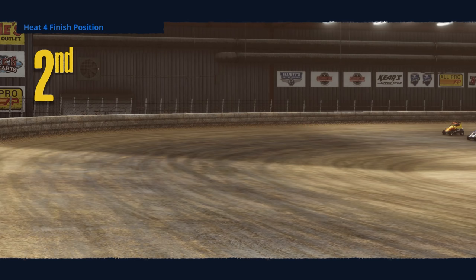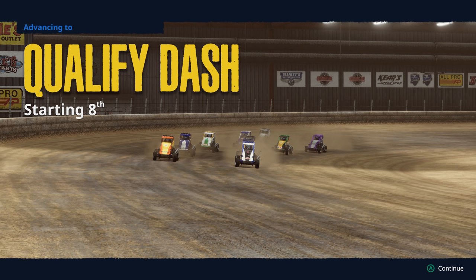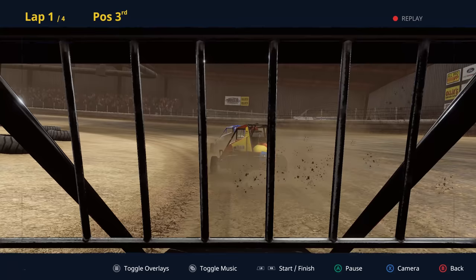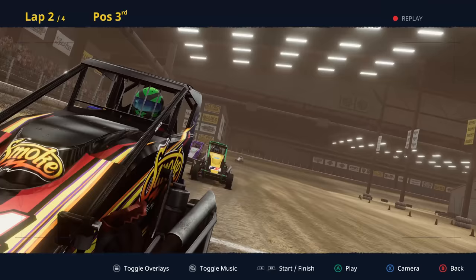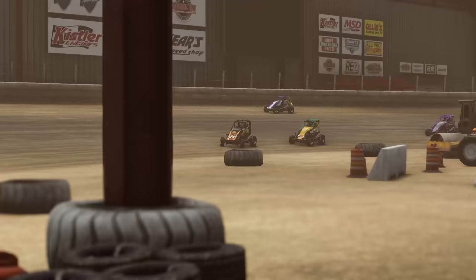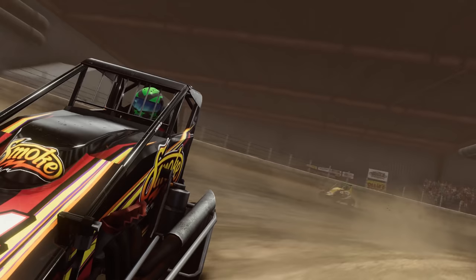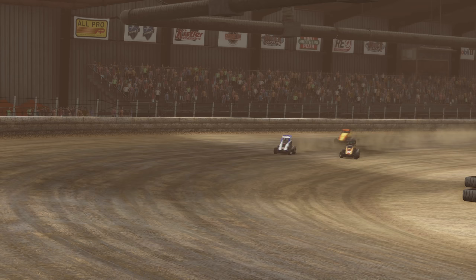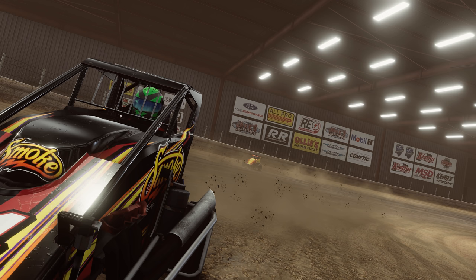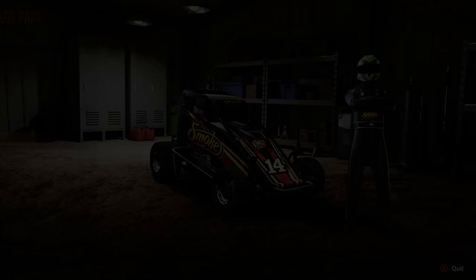We move to the Qualified Dash starting eighth. We can open the View Replay and move the right stick to go in and out of the track, hit the Star button to toggle overlays. The Midgets are just so much fun. We hit Continue and move into the Qualified Dash — we're going to try to see if we can do better.